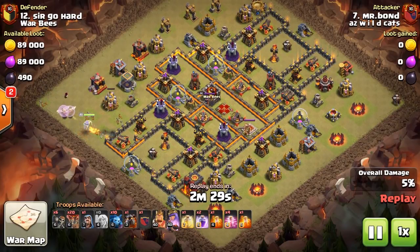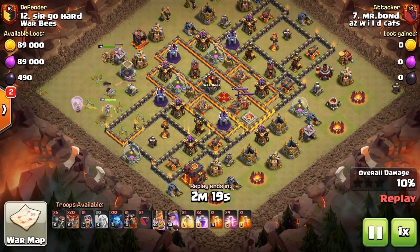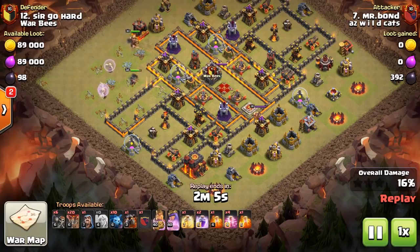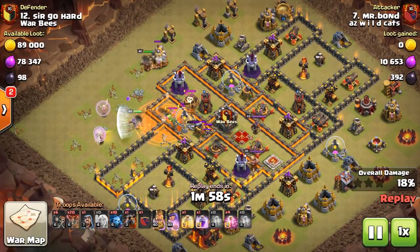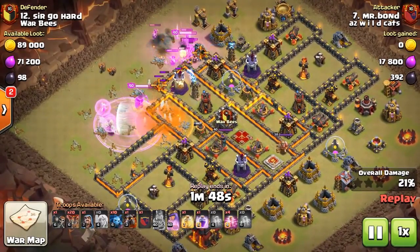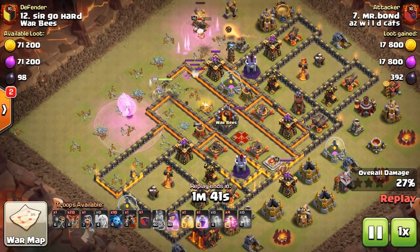Pick up some air defenses if you can. Try to stay away initially from running your queen into a single-set inferno — you don't want to pop her ability early. But if you can get one inferno down, at least an air defense, even two — I've seen Bond get three air defenses down on some walks, amazing stuff. Definitely try to get that enemy queen down. Use wall breakers on the right spots; he's cleaning out ahead of his queen using his king, and that's usually all he uses his king for.